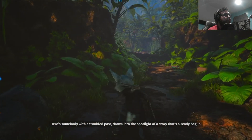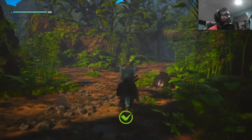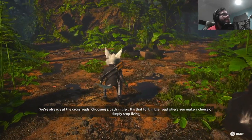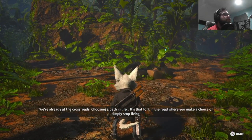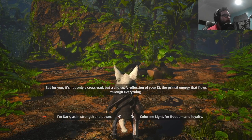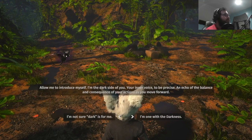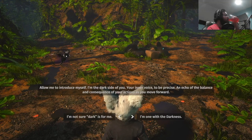Here's somebody with a troubled past, drawn into the spotlight of a story that's already begun. We're already at the crossroads — that was fast. "Using a path in life is that fork in the road where you make a choice or simply stop living." But for you it's not only a crossroad, but a choice — a reflection of your key, the primal energy that flows through strength and power. "Allow me to introduce myself — I am the dark side of your inner voice, to be precise, an echo of the balance and consequence of your actions as you move forward."